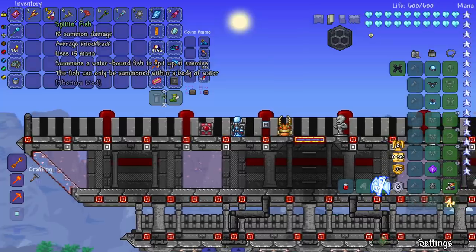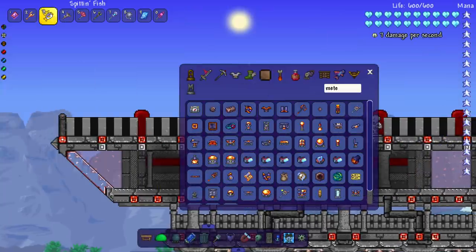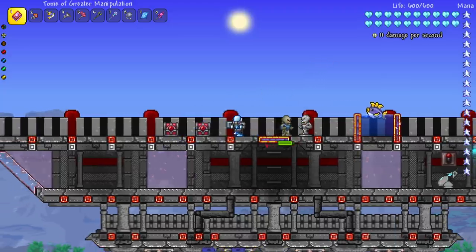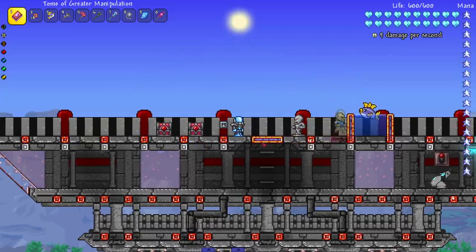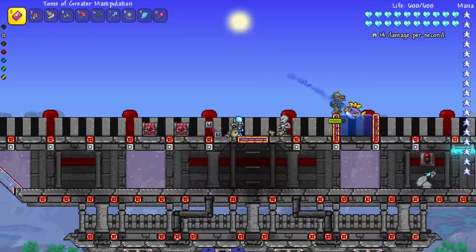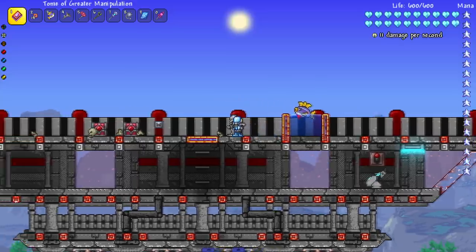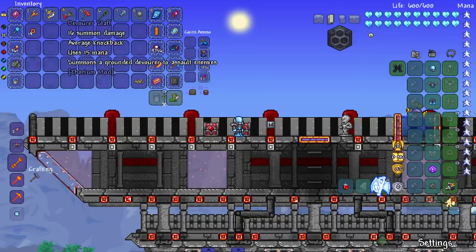Next up we've got the Spitting Fish. It says the fish can only be summoned within a body of water — it summons a water-bound fish to spit up at enemies. Maybe I can make a little puddle. We've got a decent-sized body of water here. Look — beautiful! It wasn't that bad; it was able to actually kill the enemy, only because the enemy was walking at it, but still really cool. It reminds me of a Mario fish enemy. You've gotta admire how unique it is that you get to spawn it in water rather than on the floor.